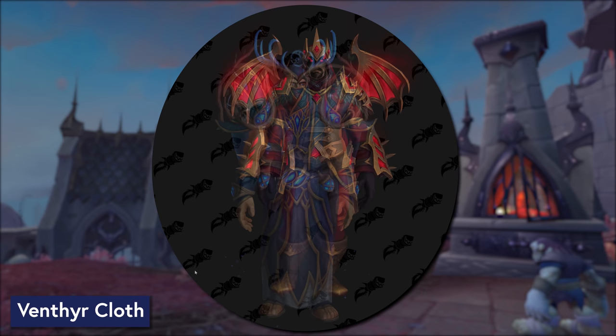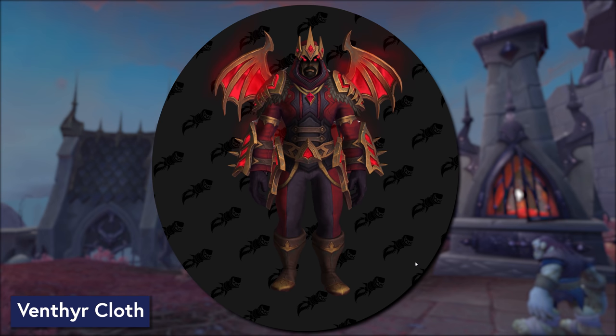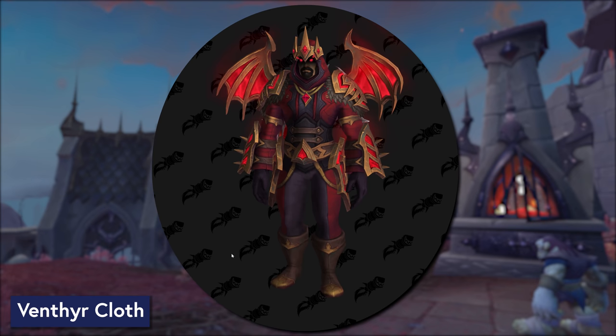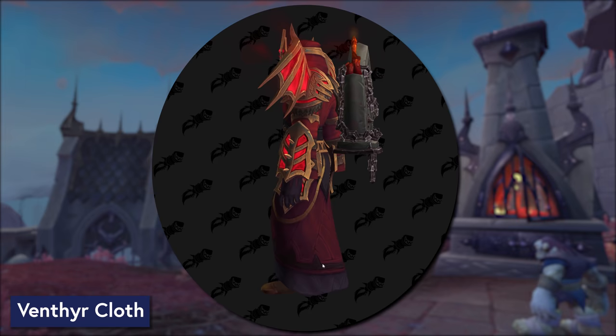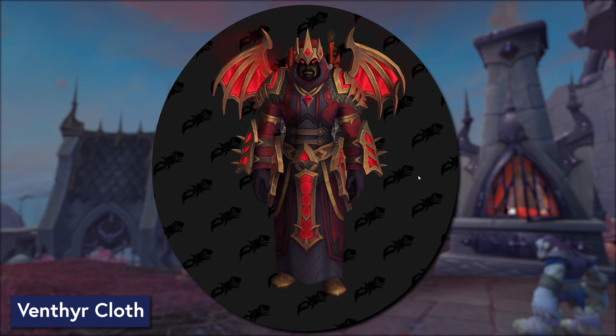And last, admittedly delayed for dramatic effect, here is the Cloth Venthyr set. Fear not, it also comes in a skirt option if robes are more your thing. So this is the one with pants, and here is your robe option — what a sight to behold. I don't know that I am any closer to choosing a Covenant for my main. I should probably figure out my main first. I feel like for a Shadow Priest you have to go with the Venthyr set — you have to wear this. Imagine this in Shadow Form. You can't not.